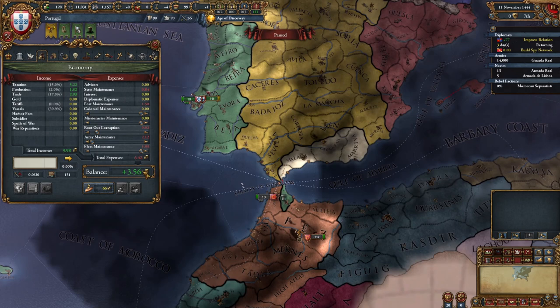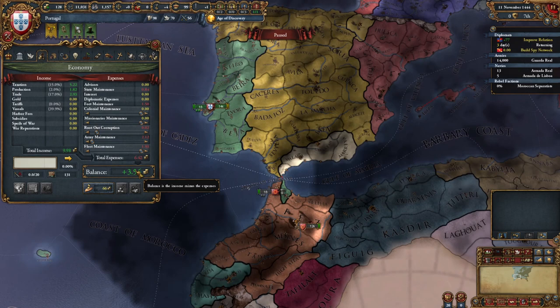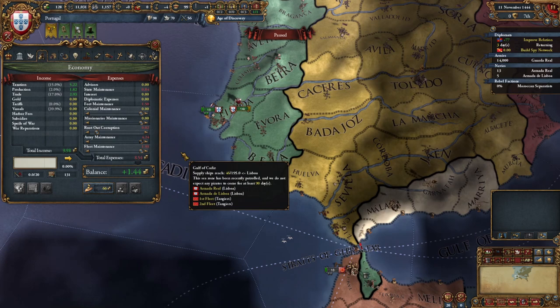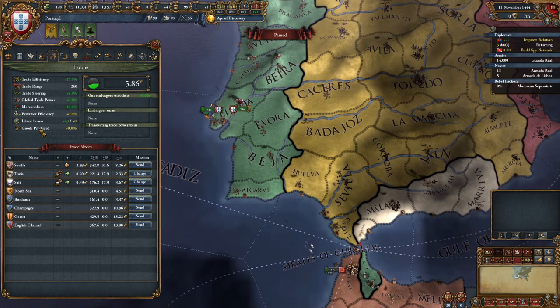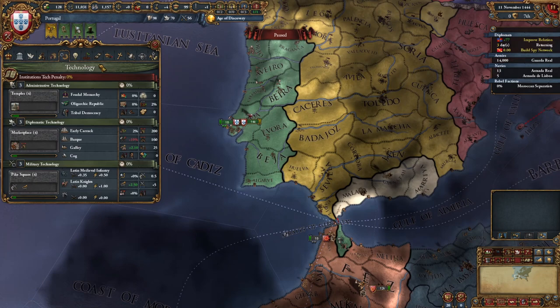A national production efficiency advisor would increase the money we get from production by 10% — we only have a 2% modifier right now. It won't cover the cost of the advisor, but he'll also give us administrative skills. We could get advisors, or we might spend this newfound money to build a larger army or larger navy. Now we're making three and a half ducats a month, which is quite a bit. One ducat gives us one fort; our entire army of 14,000 only costs four ducats a month, and our entire navy of 18 ships costs only two ducats a month.